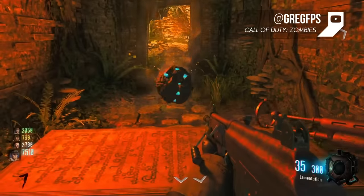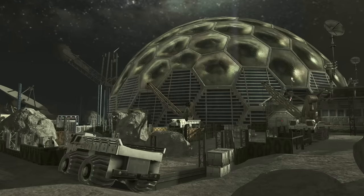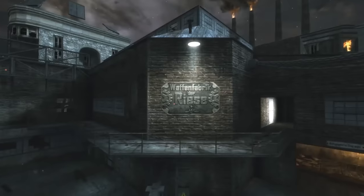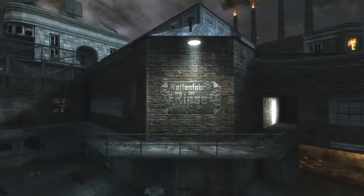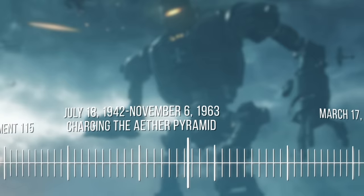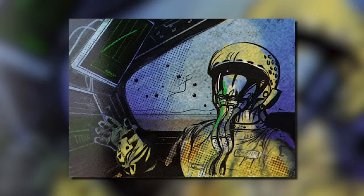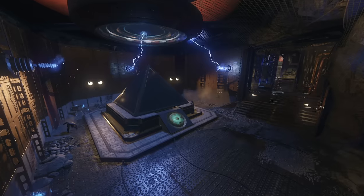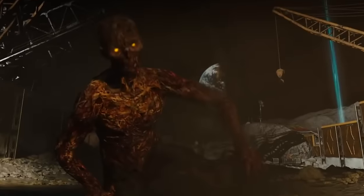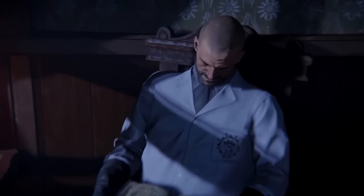He then ends up in Shangri-La, where he first encounters the Focusing Stone, which is infused with Element 115. After a month, he returns to Schuster in 1940 with plans to build Griffin Station on the moon. On the moon, Schuster kills a rat next to the pyramid, also known as the MPD, and discovers the death causes it to charge. Richthofen soon starts sending humans to the moon as sacrifices, using their souls to power the pyramid. Maxis is becoming concerned over Richthofen's behavior, but he continues his own experimentation.